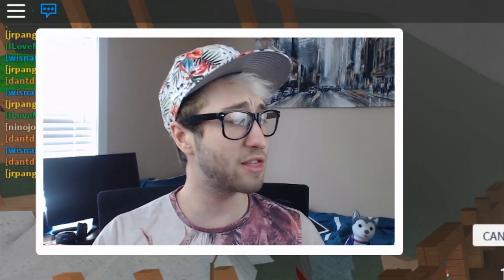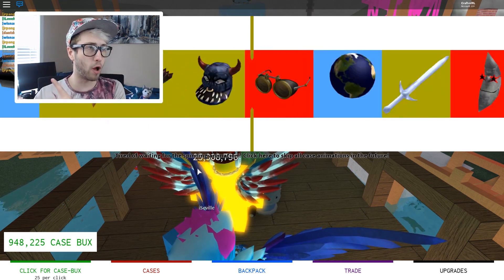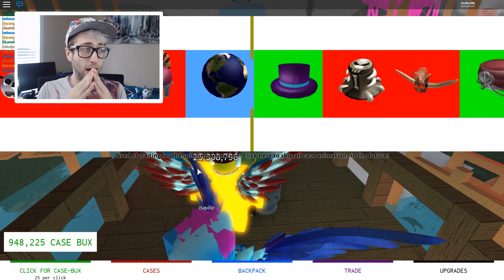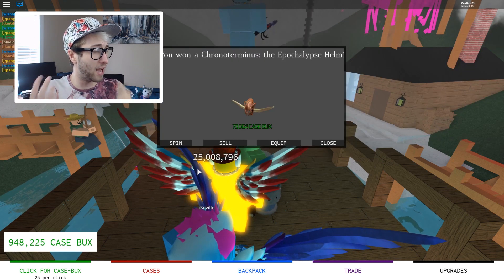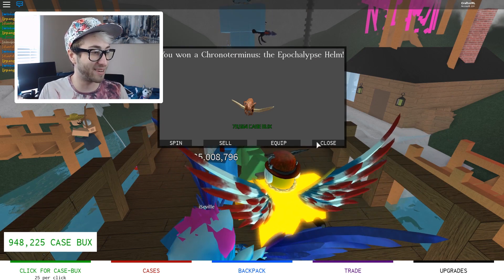Let's get another case. Let's go for an epic — it's 50,000 case bucks. Here we are. There's a lot of reds going on here. There's a lot of gold too. Stop on that thing. That looks cool. I'll take it. 73,000! That is more than we had. Perfect. There we go.